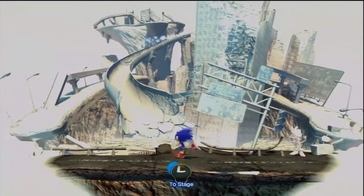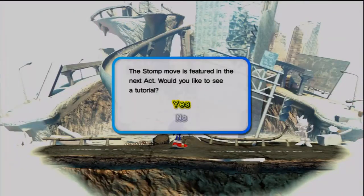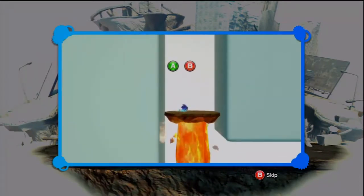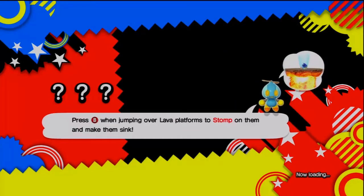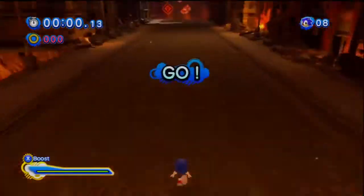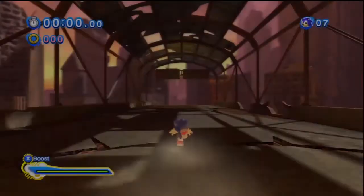We've got some new areas. This kind of looks like a highway. The stomp move is featured in the next act — would you like to see a tutorial? Yes. This kind of looks like a highway kind of level, maybe Radical Highway from Sonic Adventure 2. Okay, I totally messed that up — that was the best introduction to a level ever.